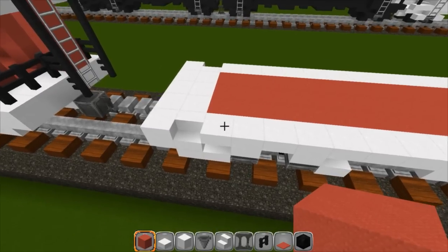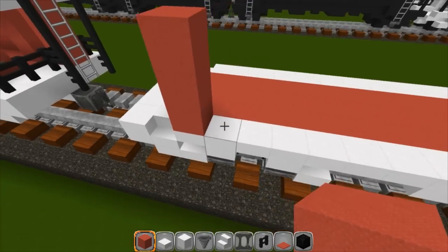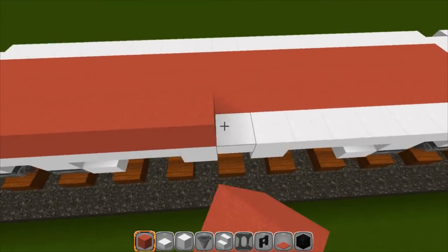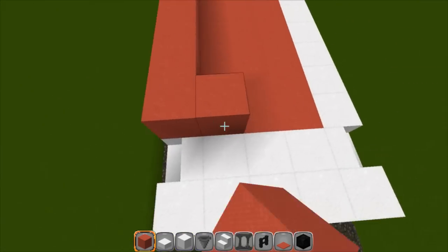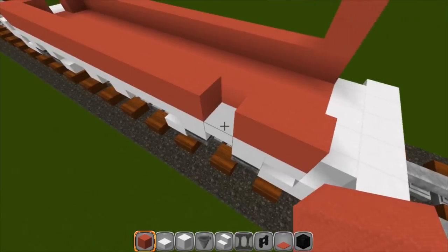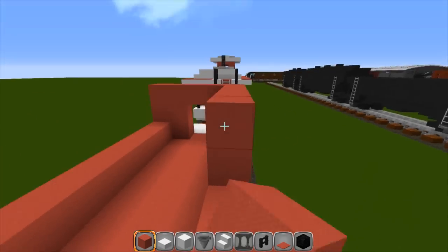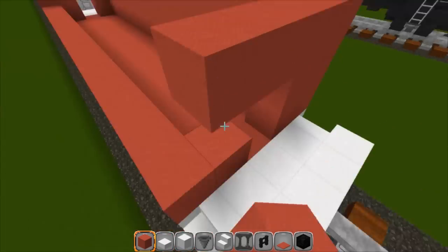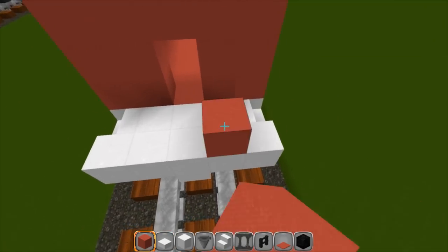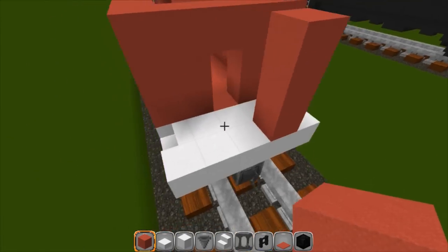Grab your red wool and start building up the outside of these stairs: one, two, and three. Then surround the rest of the caboose down to the other stairs, across to the other side. Cut out for the doors and windows — which is right there in the middle — then do the same thing on this end and build this up. Just to the right of the door on the back side put three, and on the front just to the right of the door put three — this is where there will be a ladder.